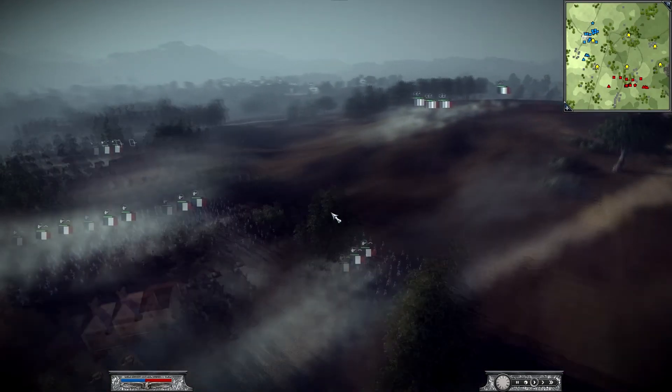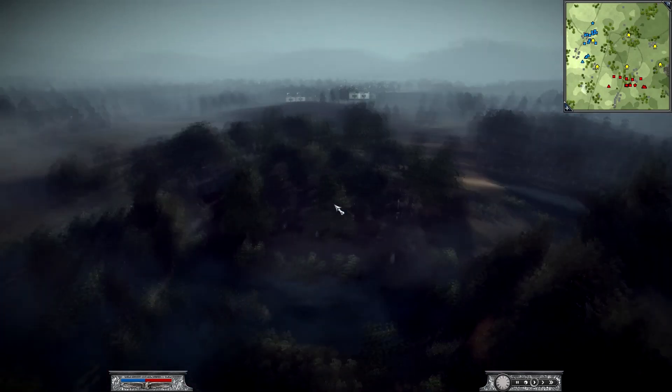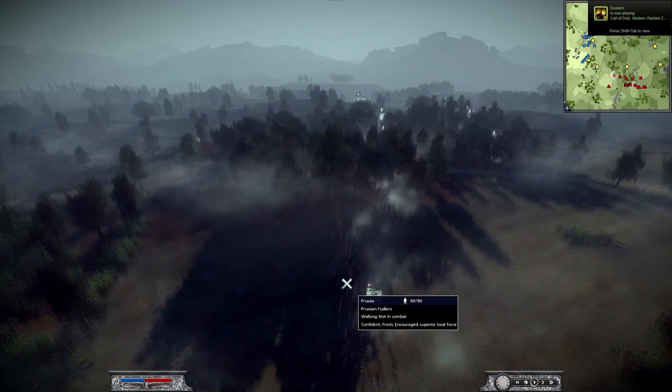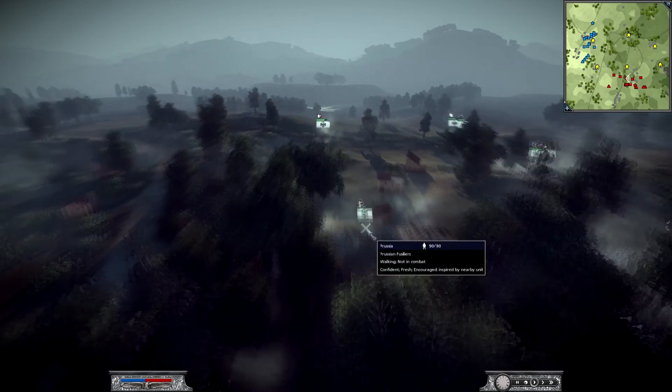I forget my enemy's name, but he is playing as Prussia — we'll see his name at the end. I'm gonna read his army real quick: he's got five Prussian Fusiliers, which are skirmisher units.